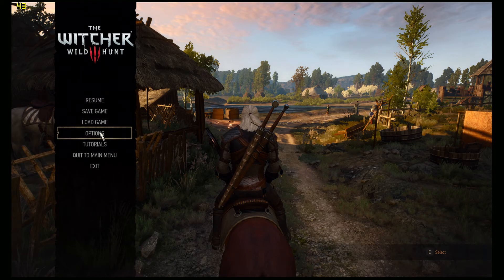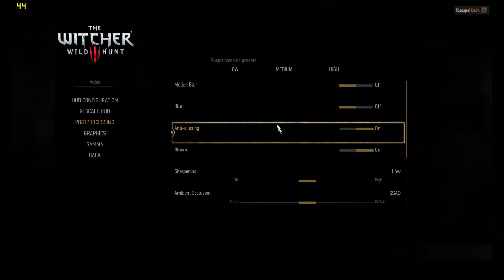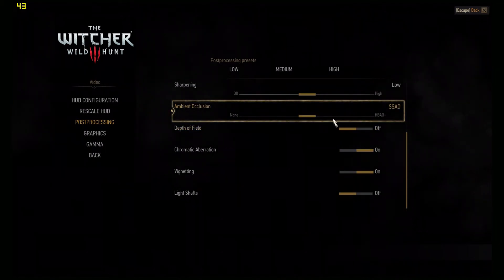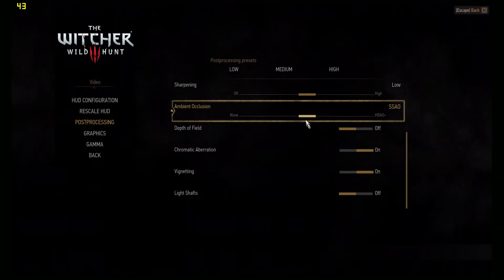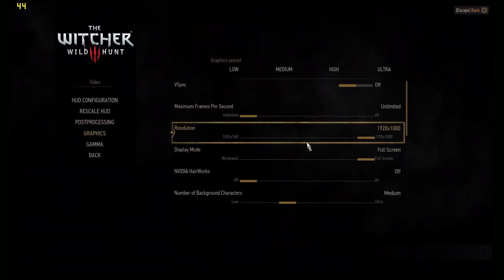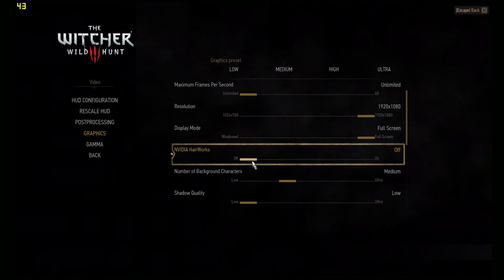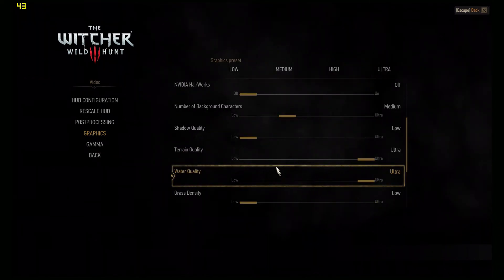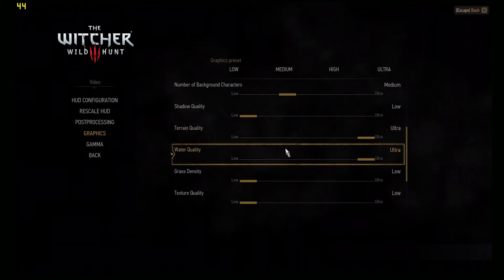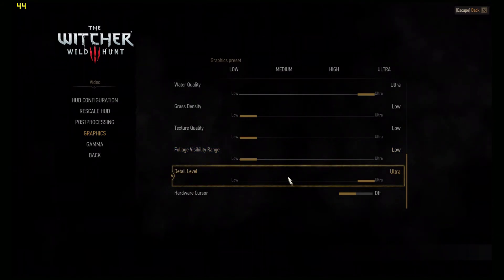Let's jump into the settings and see what options the optimization enabled. AA is on, SSAO is used, and all the other good stuff graphics-wise. I'm glad to see that Nvidia Hair is off in this optimization — it's good. But we have medium, low, and ultra mixed together, which is where it gets a bit strange.